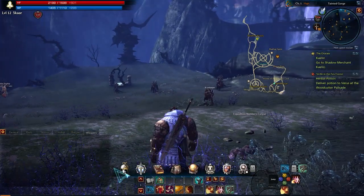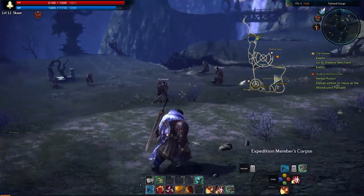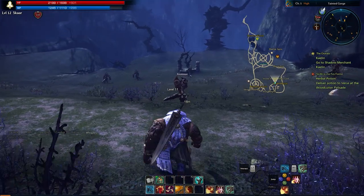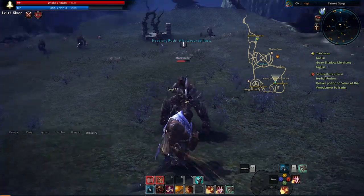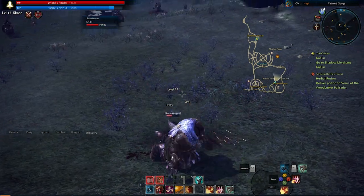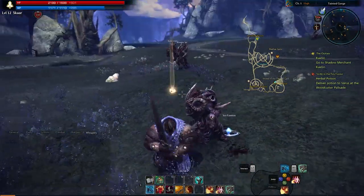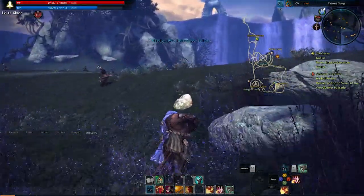My first ability is called Headlong Rush. What it does is I charge forward, and then my next attack's speed is increased by 30%. So here's a rune keeper over there — boom — I hit, dash over, my next attack activates faster, and kill this guy. It's a really cool move for a couple of different reasons: one, it's a dash that gives you mobility.